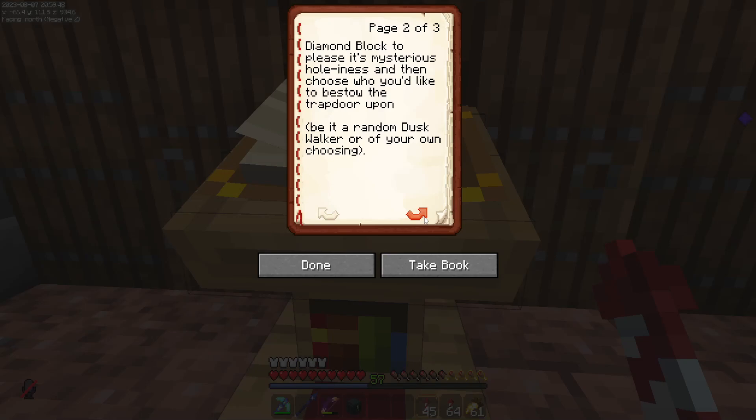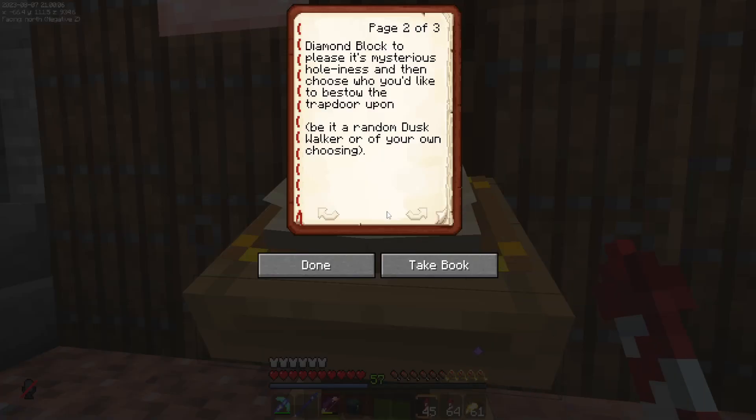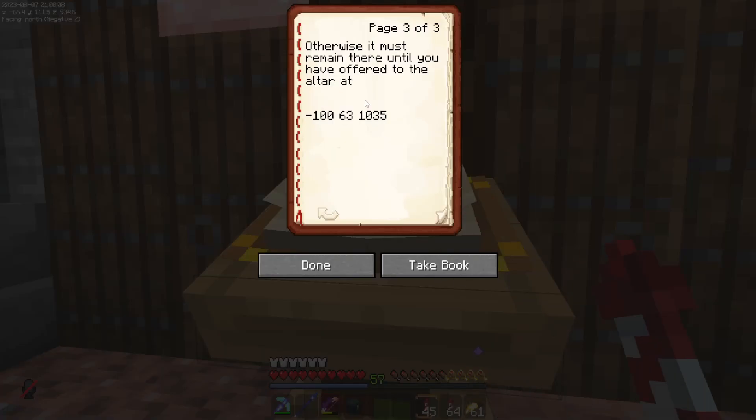'Then choose who you'd like to bestow it to — be it a random Duskwalker or one of your own choosing.' There were also coordinates listed, and the trapdoor must remain there until you have offered to the altar at those coordinates.